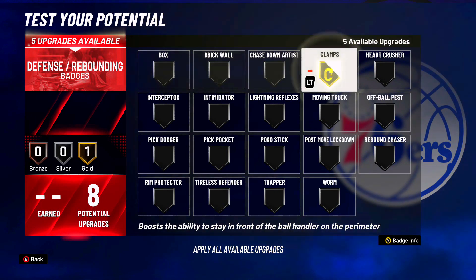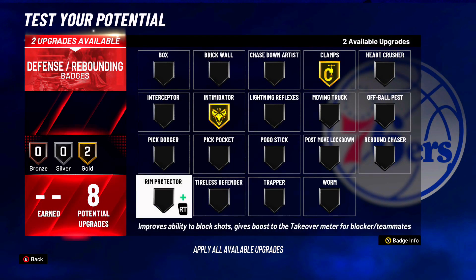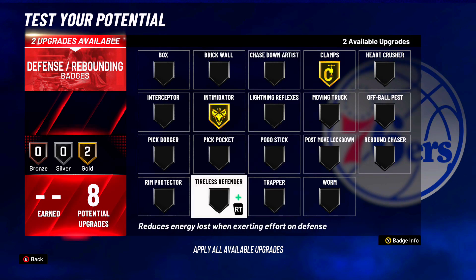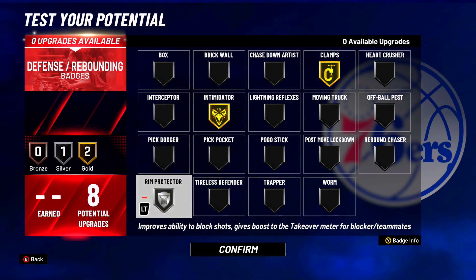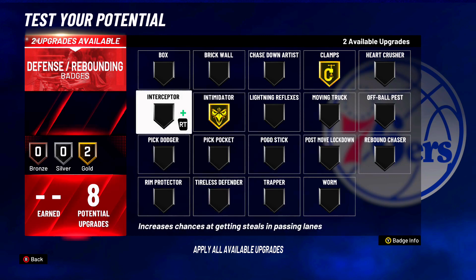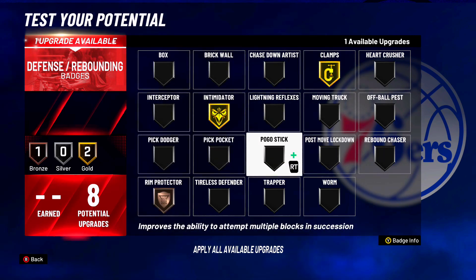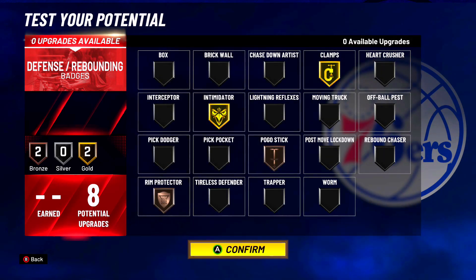For defensive badges, I'm going to go with clamps on gold, intimidator on gold, and I'm probably going to put on bronze pogo stick and bronze rim protector. Y'all could put on pick dodge or whatever y'all want for the last two badges. For me, I'm going pogo stick bronze and rim protector bronze.